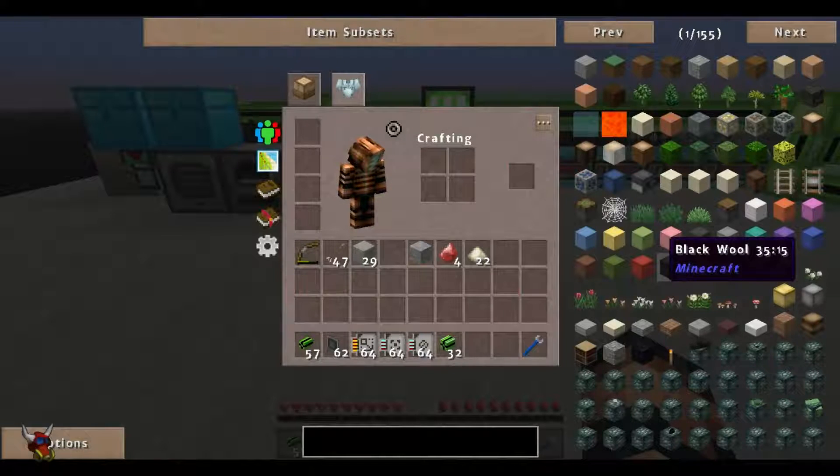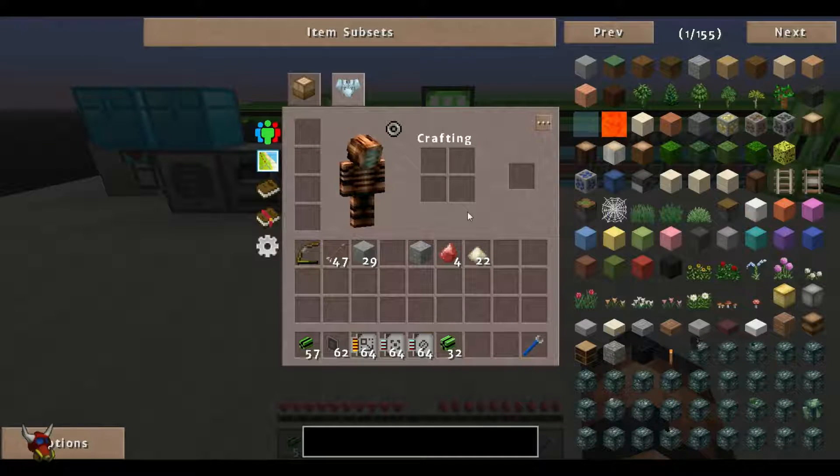Hey YouTube, MeepMagnet here. Guide 9 of our AE2 series. This one has to do with storage buses, what you can do with them, a little bit about upgrade cards, and some real, actual, working examples of what you can do with them.